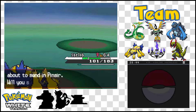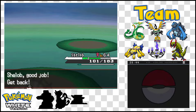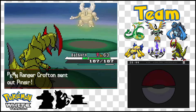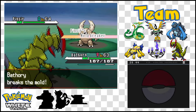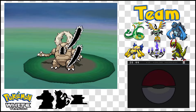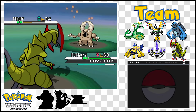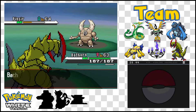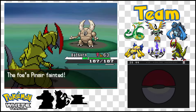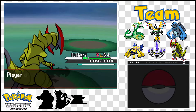Level 64, and next is Pinsir. I will definitely switch back to Bathory for this one. Even though I don't necessarily have anything super effective against it, I do want her to get the experience — it should be enough to push her over the edge too. Oh, they both have Moldbreaker! Let's use Dragon Claw. You're going to waste a turn using Swords Dance, because there's no way you're going faster than my super speedy Jolly Nature Dragon. I'm so happy I got that nature on this thing — it really made a world of difference. That's why Bathory's been so unbelievably strong this entire playthrough.